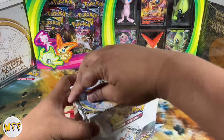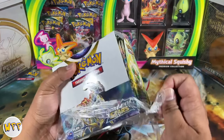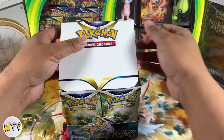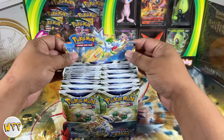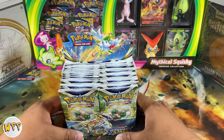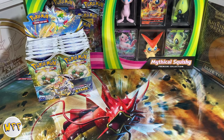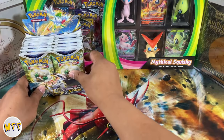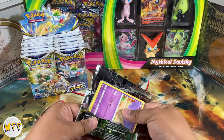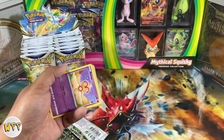We don't do a lot of Brilliant Stars booster box openings mainly because it's a lot of cards and because there's a lot of packs to open — sometimes it gets a little overwhelming. But because Astral Radiance is coming and Brilliant Stars is such an amazing set, I decided to go ahead and get a Brilliant Stars booster box open on this channel. Brilliant Stars has about 172 total cards, with an additional 15 secret rares and 30 cards in the trainer gallery subset, bringing the total over 220 cards.